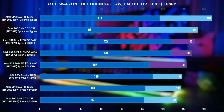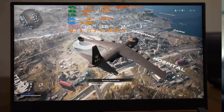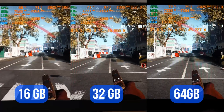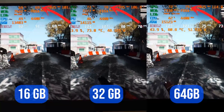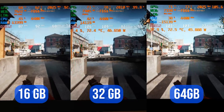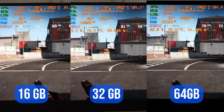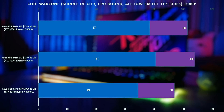For my second Warzone test, I tested in the middle of a downtown environment, which is a very CPU bound area, and I did record my test. With Warzone you can see we're utilizing more RAM the more RAM we have in the system, and we're getting more GPU utilized with both the 32 and 64 gig systems. The main downside to testing in a live server environment is that depending on how many players land near you, your FPS will decrease or increase accordingly.